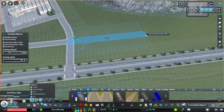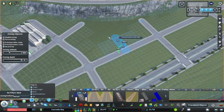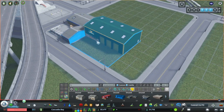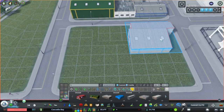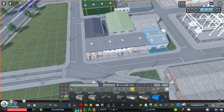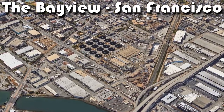Naturally, the land near these sorts of uses wouldn't be the most desirable place to live, so it has become sort of a warehouse and industrial district, taking advantage of the close proximity to the freeway as well as downtown's commercial and population centers for easy delivery of goods and short commutes for employees. I'm very vaguely taking some inspiration from the various warehouse districts in San Francisco near the elevated freeways — in particular, this area in the Bayview district near I-280.